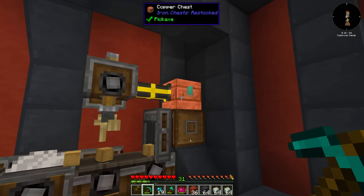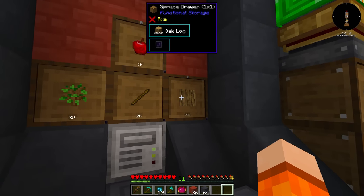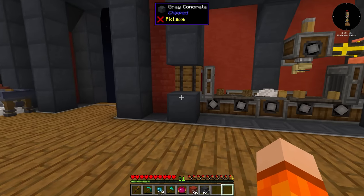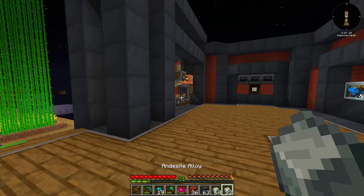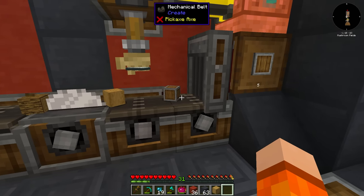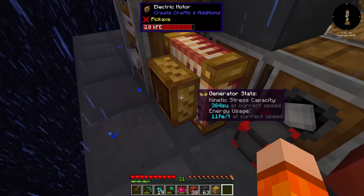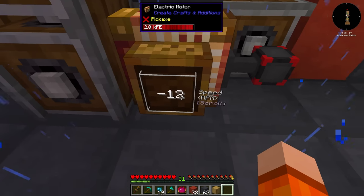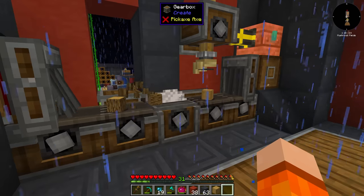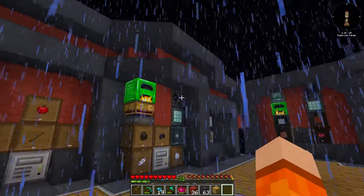Andesite alloy goes here, and this one is for wood inputs which we get from the output of our tree farm. This is not automatically transferred over yet, but that's exactly what we're going to be working on today. For now it's enough to fill up these chests and it should start batch crafting. It's probably a little slow — we could do with speeding this up. We just have to increase the speed of this motor. We have it at minus 12 RPM, let's take it up to 24. Yeah, that looks a bit more acceptable.